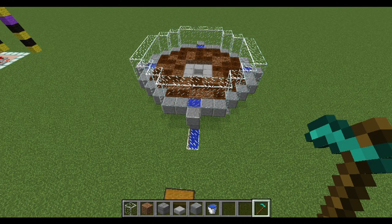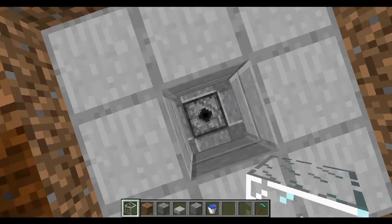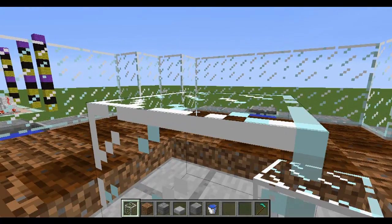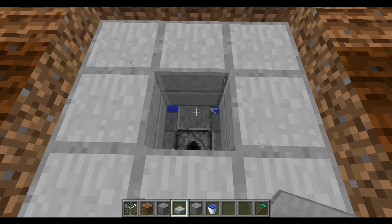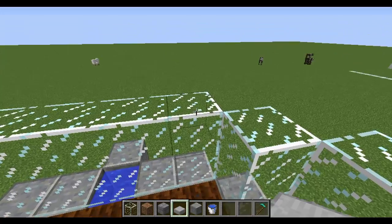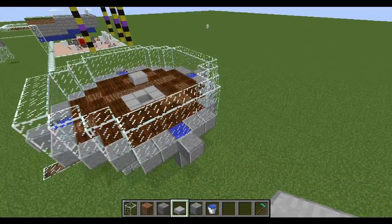At this point you have something that looks like this. The only other thing we need to do is make sure the farmer villager can't fall into the hole. Go ahead and block the hole, then put a half slab directly on top — this is just enough height to keep him from falling in. You can then put some glowstone, sea lanterns, or bottom-sided half slabs — really whatever fits your design and world.